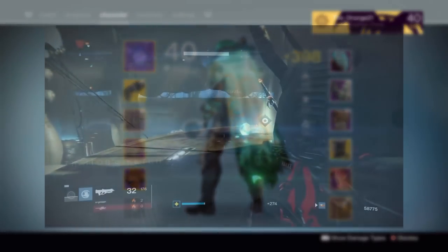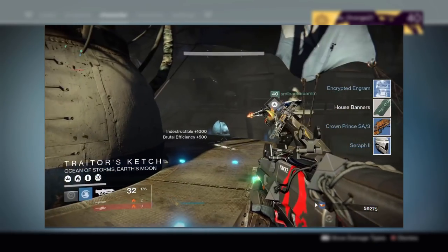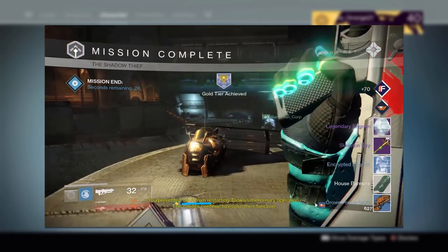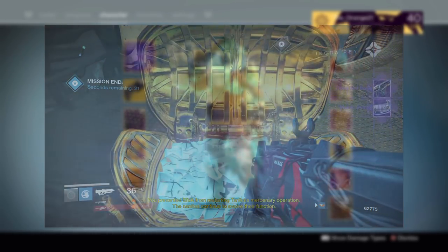I actually really like the way you could earn these pieces. At the end of every strike there was a small chance for a skeleton key to drop. These keys can then be used to open a bonus chest at the end of strikes, and some of these strikes did contain armor pieces directly related to the boss.